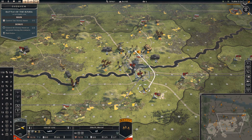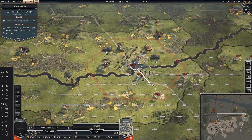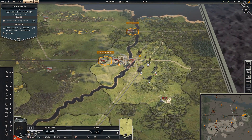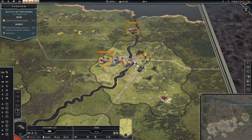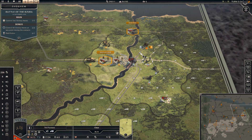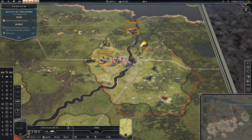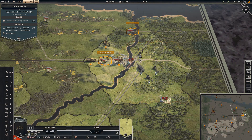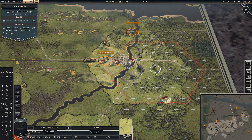Those die rolls are pretty punishing. Let's try things up here first. I need to push them into the woods to clear them out actually. They are pioneers, although they are in clear terrain now.